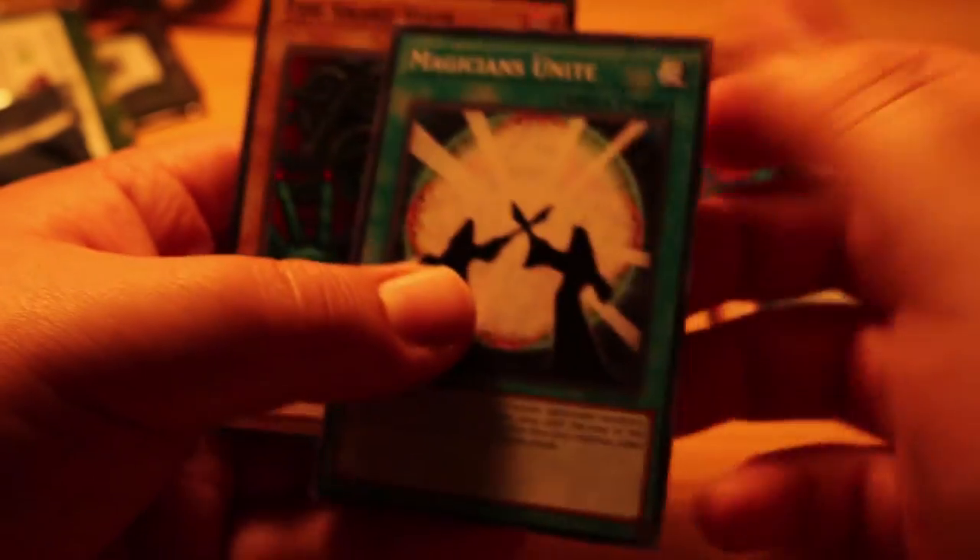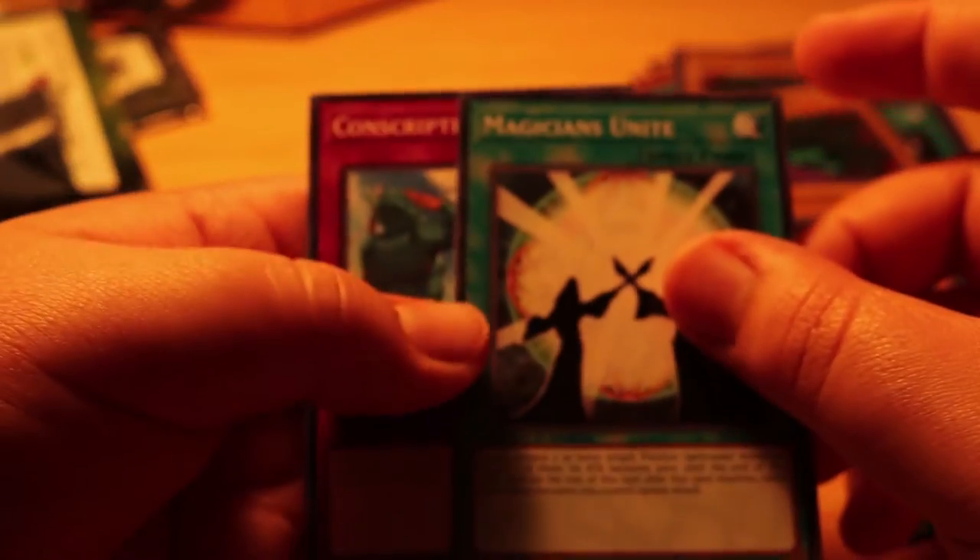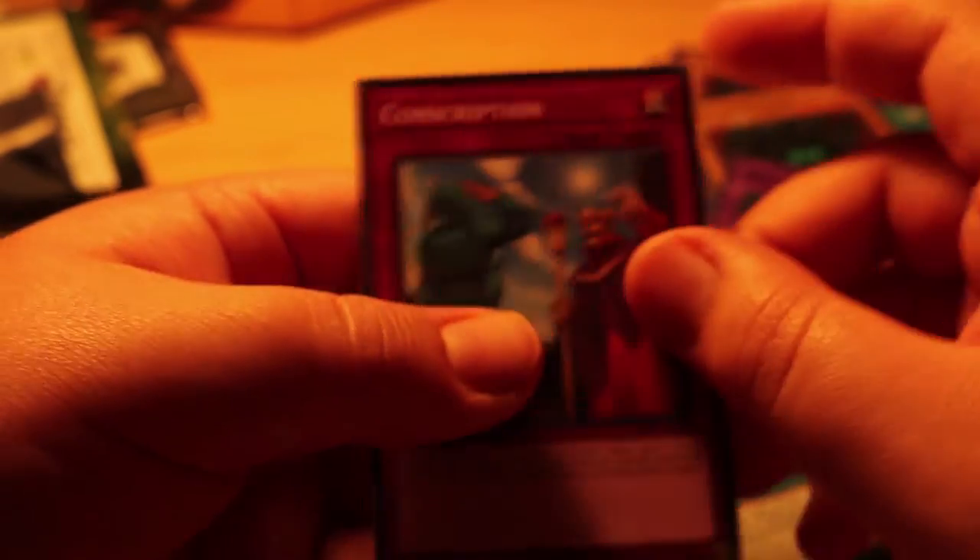Alright, that wraps up the first four packs. We have Great Mammoth, another Block Attack, Magician's Unite, and another Snake Hair. Then: Great Mammoth, Great Mammoth, Armored Zombie, Magician's Unite, and Conscription.